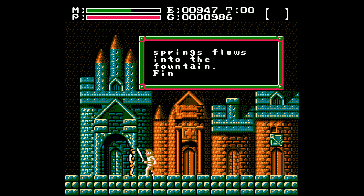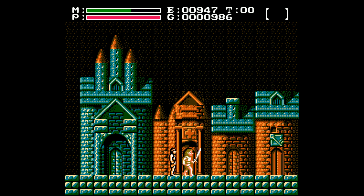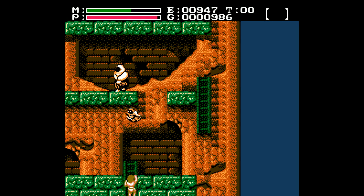Alright, here we go. Water from three springs flows into the fountain — find the three springs and return the water. So there are essentially three places we can go. One of them is blocked off to us, and one of them we need an item — wing boots — for. So we're going to go to the only area that we can go right now, essentially up here to find these fountains.